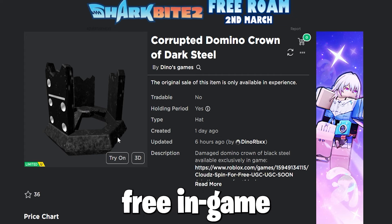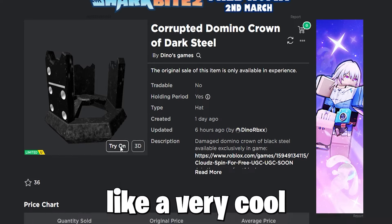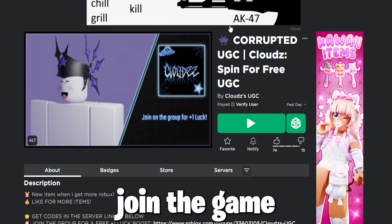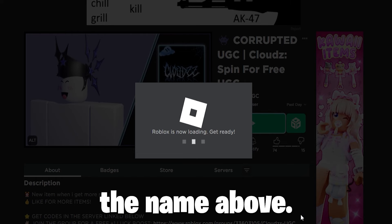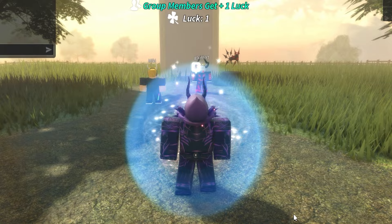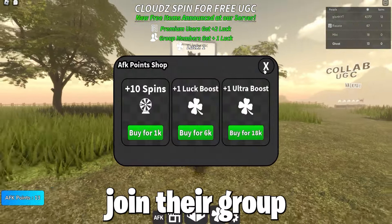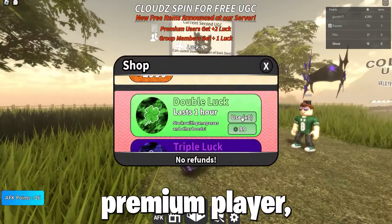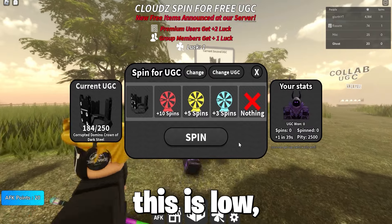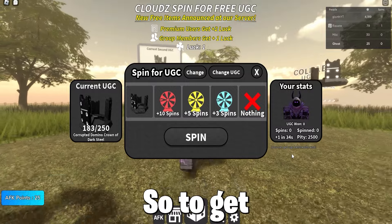So firstly, to get this free in-game UGC item, the Corrupted Domino Crown of Dark Steel, which looks like a very cool domino, join the game Spin for Free UGC, and wait for the game to load. When you load in, you will be greeted with a lot of information — firstly saying to join their group for free plus one luck, and if you're a premium player you get another plus one luck. The stock for this is low, but not many people are playing, and it's a premium item which looks really cool.